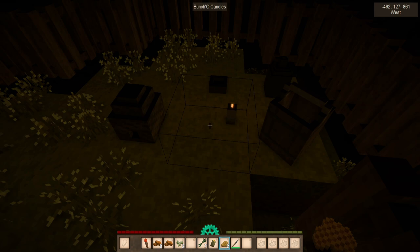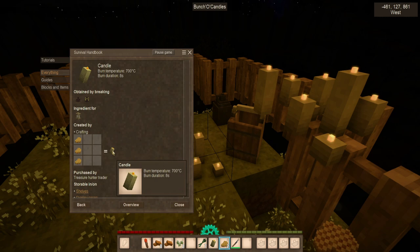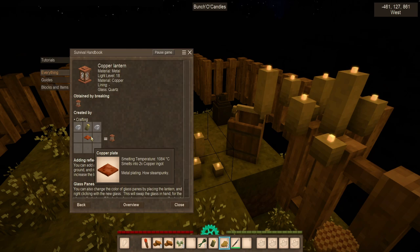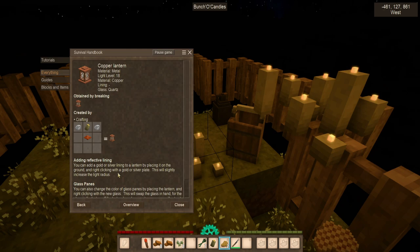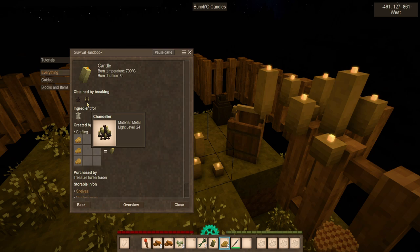If you start adding more candles to a placed block, you can click more on there until you get a very bright candle block. You can also use beeswax to make a lantern — you'll need some kind of metal plate as well as some quartz for the sides. That will require access to metalworking, which I'll be getting to in a future episode. Alternatively, if you're fortunate enough, you could find a chandelier or buy one from a trader and add candles to it — it can get you a light level of 24, which I believe is the brightest light level in the game.